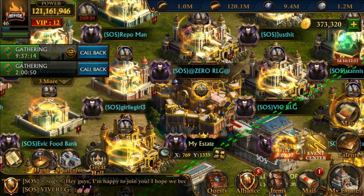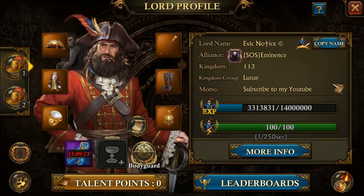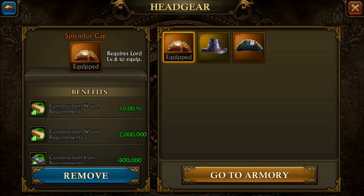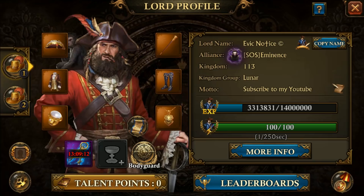1.9 is probably the best update that's been to this game. The first thing you should do is go ahead and get the splendor gear — it's 100% better than your opulence gear, as you can see. That would be the first thing I'd get.